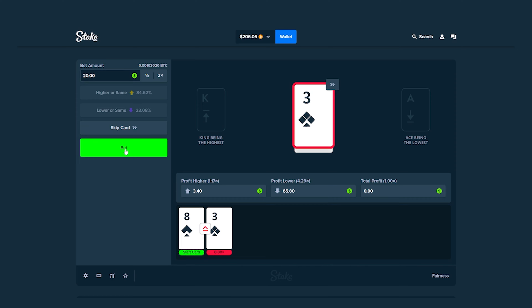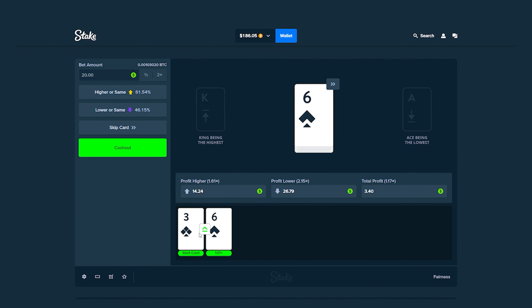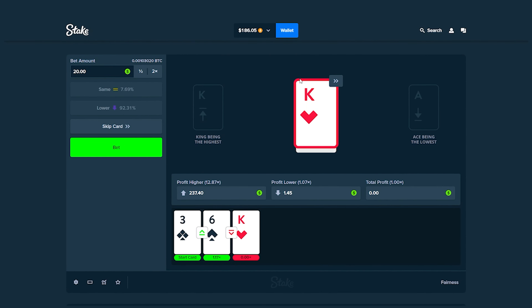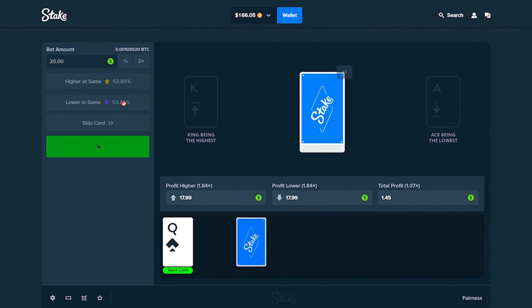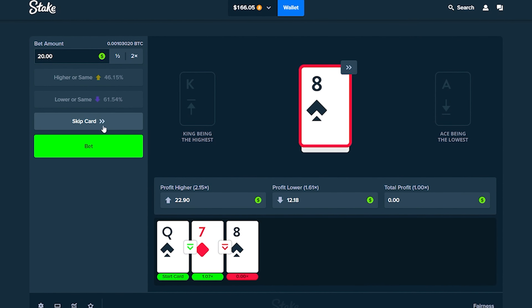We lose that one. $20 again — we have a three, so we'll take the easier route. There's an 84% chance of winning. I like how they give you the percentages and the multipliers stack. Going lower... and we lose that too. Three bets in a row lost. Let's up it to $40.